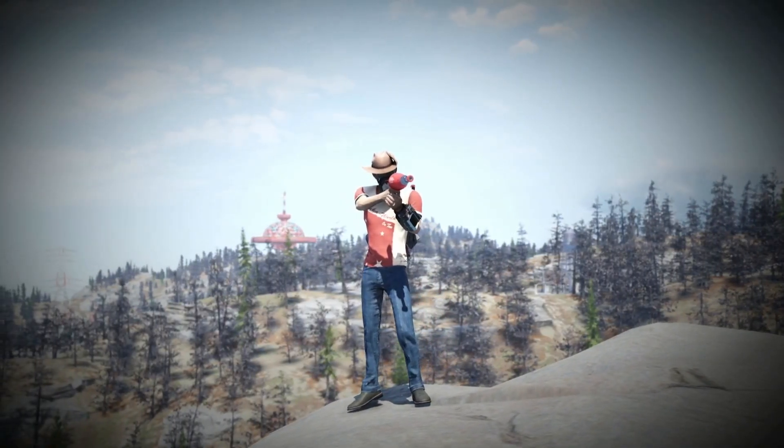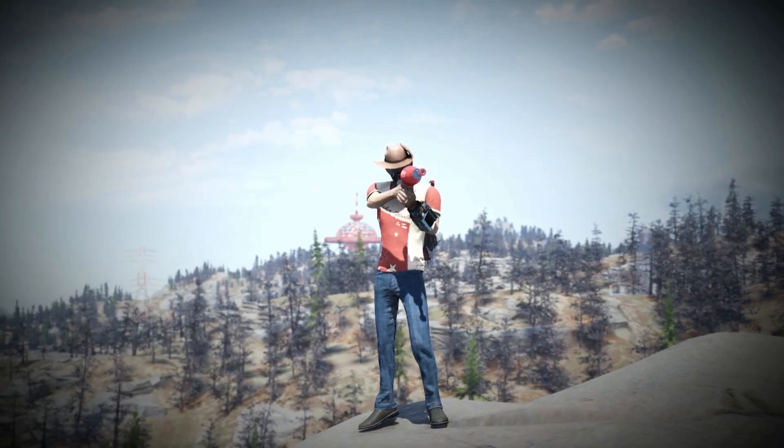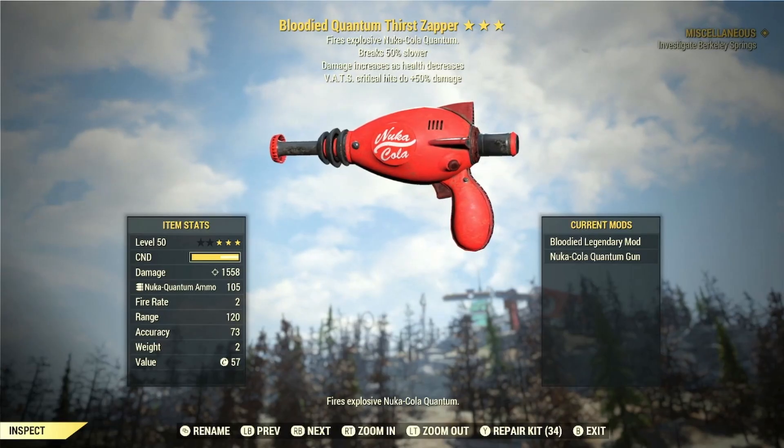Welcome folks to another Fallout 76 video, and in today's video we're going to be checking out one of the most powerful weapons added with the Nuka World on Tour update. That's right, we're going to be checking out the Bloodied Thirst Zapper.